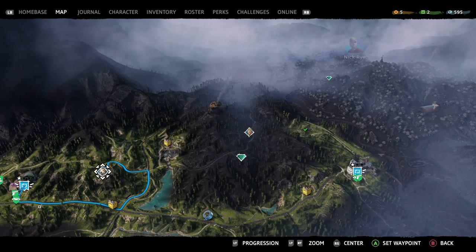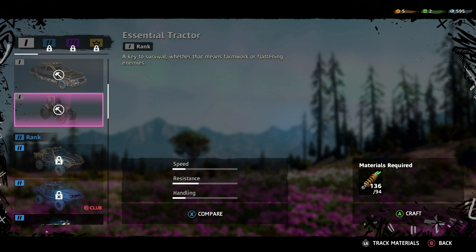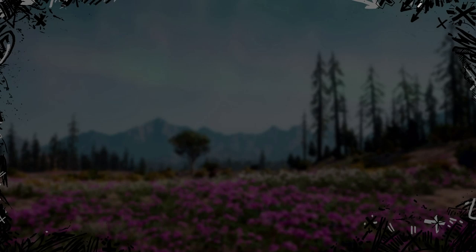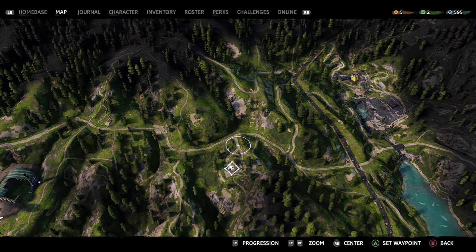First thing we're going to do is go and get this dog. I'm going to take Carmina with me. Let's portal in a vehicle. Should we go for the sidecar again? I don't think I've got level two vehicles yet. We'll go for the old trusty sidecar. We should be fine with this — it'll get us up there. I'll set the destination to this little crossroads here, that should be a good spot.